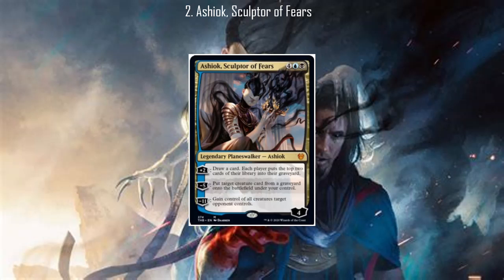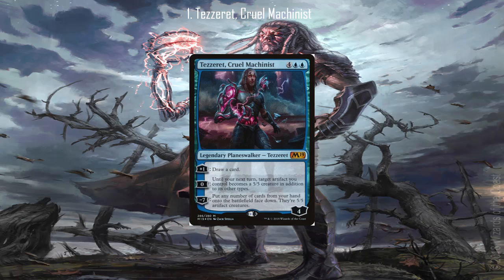Now for the final one: Tezzeret the Cruel Mechanist. While having a strictly worse draw effect than either of the two previous cards on the list, Cruel Mechanist has a significant upside that no other Planeswalker on this list can claim, and that is that it has a good way to protect itself. The zero ability on this card can be used to either keep it or you from taking damage, because a 5/5 is actually a very relevant body size in this game. The ultimate is also a pretty effective way to end a game, by unloading useless cards in your hand onto the field to make a giant army to just beat down your opponent with.